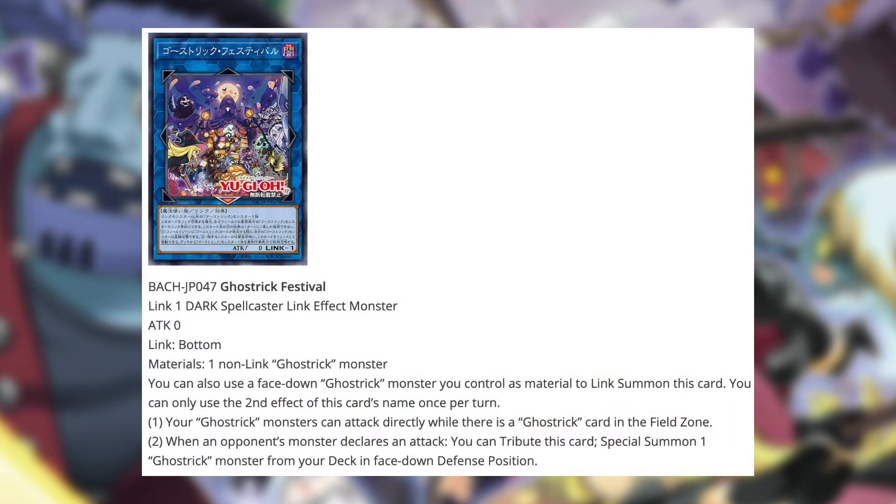Moving on, we have a link monster — this will be the very first link monster for Ghost Tricks. We have Ghost Trick Festival, a Link-1 Dark Spellcaster link effect monster with zero attack. The link marker simply points to the bottom and requires one non-link Ghost Trick monster as material, which is fine because your entire deck is pretty much filled with Ghost Trick monsters. You can only use a face-down Ghost Trick monster you control as material to link summon this card — that's actually fantastic, since most of your cards are going to be set anyway. You can only use the second effect of this card's name once per turn.